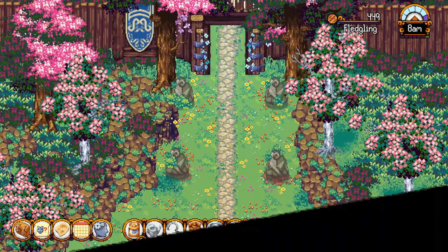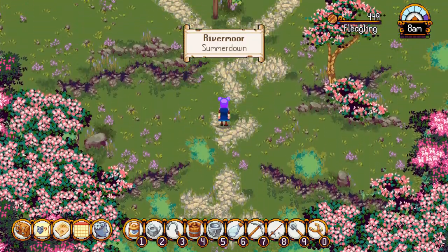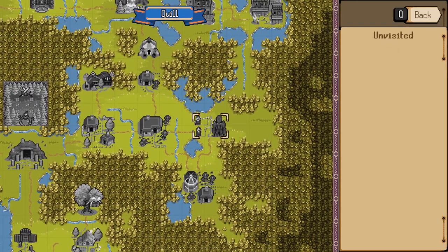Summerdown is the first haven you'll encounter after you pass through the North Keating Vale after you finish the prologue of Kinseed. Here are the mapstone and goddess statue locations of each area.